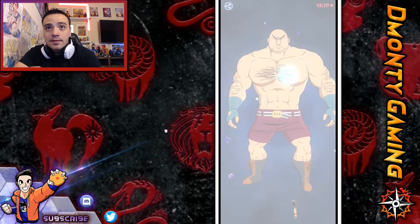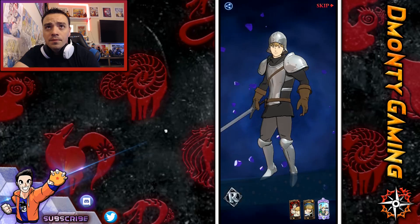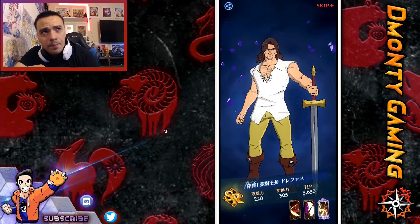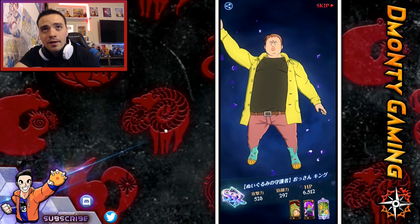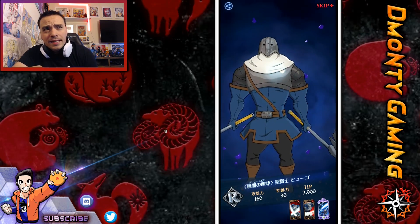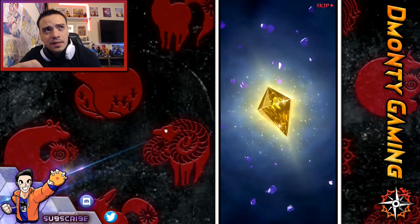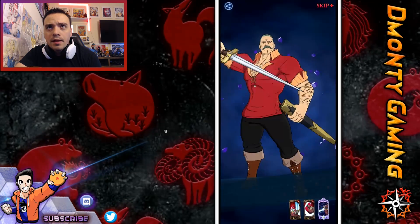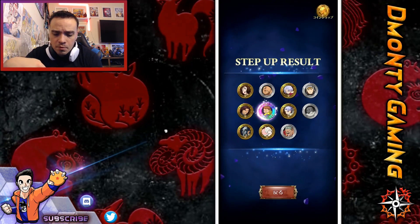We got Deanne, Macho Man Randy Savage, Jericho — not a bad pull. We got Brad Pitt and then a freaking Fat King. That's a trash pull right there. At least we got the SSR amulet — I'll use that to purchase the next shop item. And I believe that is Red Elizabeth. So, Green King and Red Elizabeth. Moving on. We are at the 30-step right now.